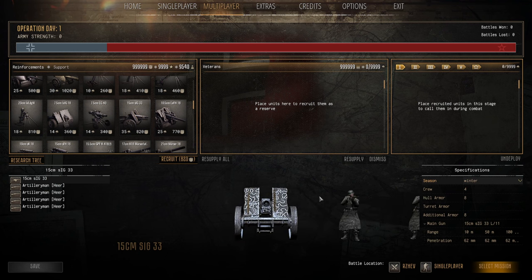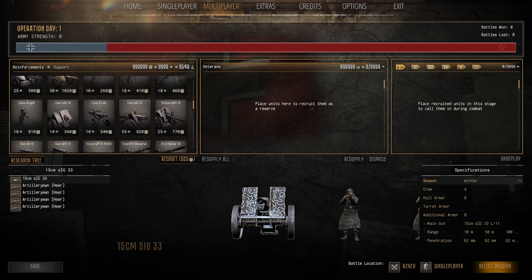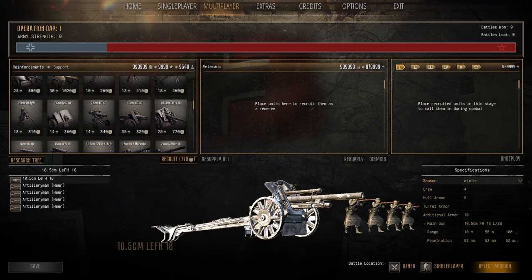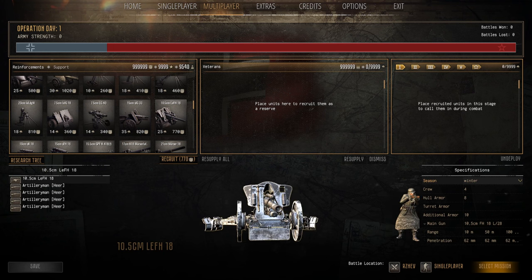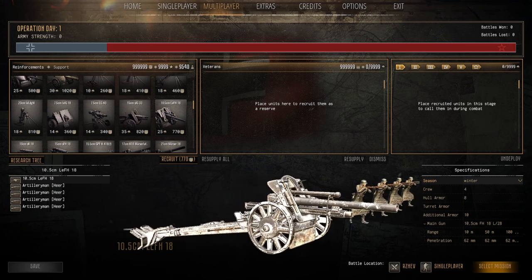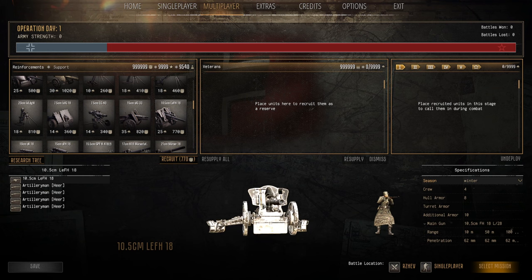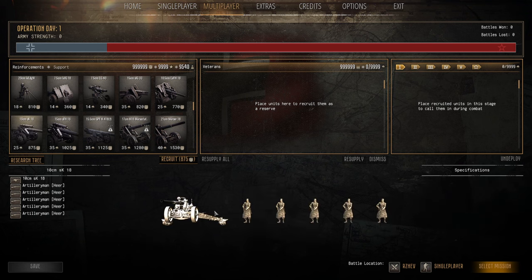The sIG 33 — 15cm gun, 35 pop cap, 810 manpower. Pricey, but it's a 15cm gun — what more do you need? It'll cripple any tank, kill any infantry. Slow firing, slow moving, a big brute — fantastic. The 10.5cm howitzer is 25 pop cap, 770 manpower — fires fairly quick, armor piercing and HE rounds, some smoke. Great artillery piece, good range and firepower. If you want artillery support you can't really get it wrong with the standard 10.5.